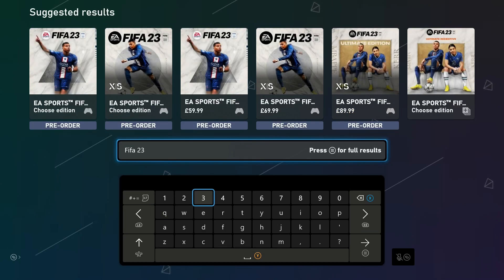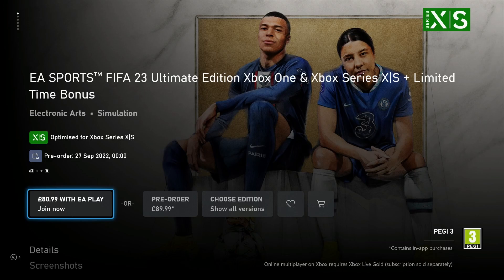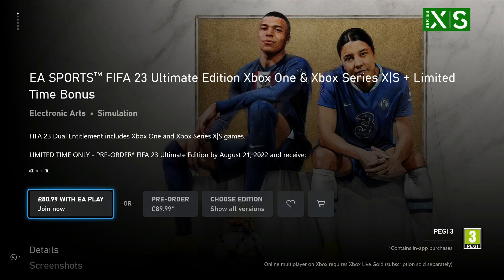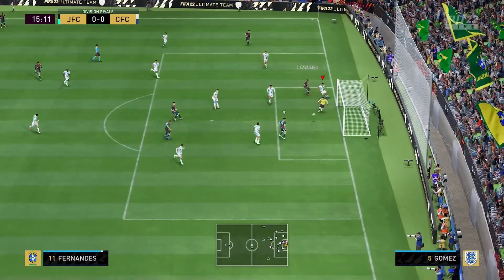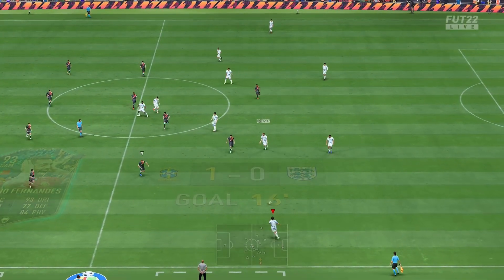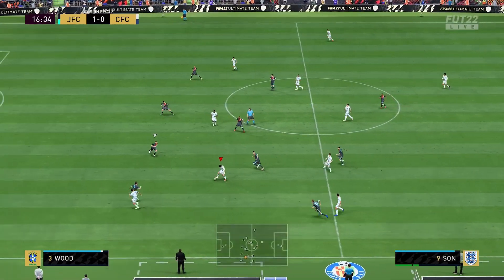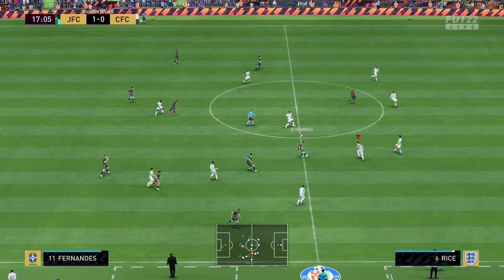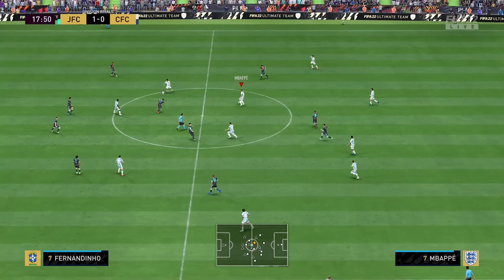First, you can get an EA Play subscription. This is EA's subscription service — normally £3.99 per month — but if you've never had it before, you can get it for £79.99 annually. It gives you access to various games, early access, and discounts within games, including a 10% discount on your FIFA 23 pre-order. What a lot of people do is quickly buy an EA Play subscription, pre-order FIFA 23, then immediately cancel their subscription — giving them the 10% discount while getting a full refund on EA Play since they haven't completed the full month.